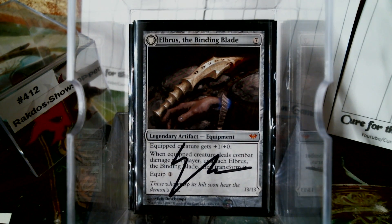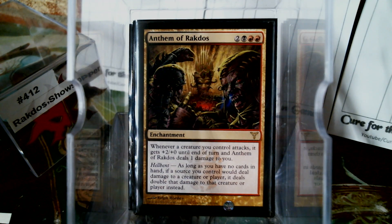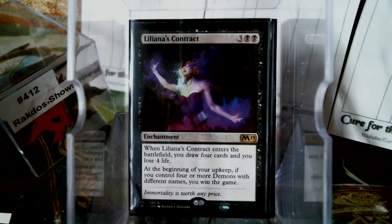I only got two enchantments, so let's go with those. Anthem of Rakdos — you'll find I did a whole lot of just Rakdos-themed cards here. It had Rakdos in it, and it kind of works, right? And then we're playing a ton of Demons, so we might as well get the contract out there. It's five mana, draw four, lose four, which is almost a logical progression from Ancient Craving.